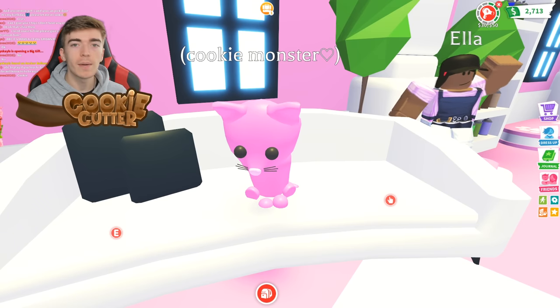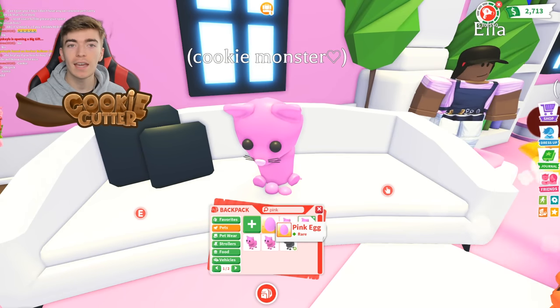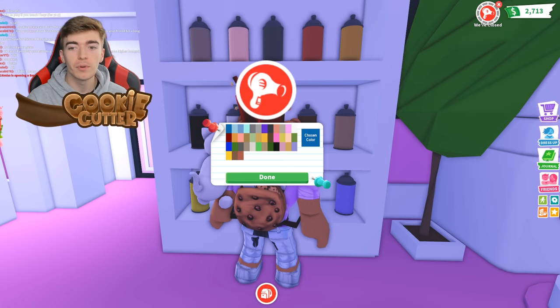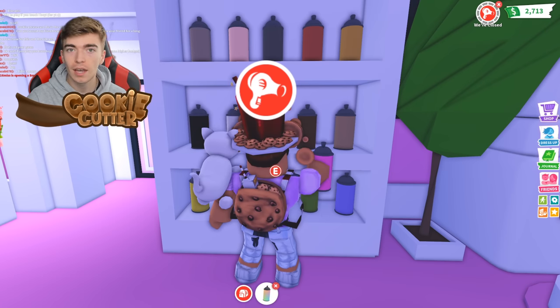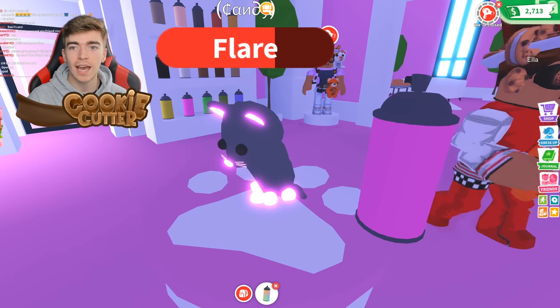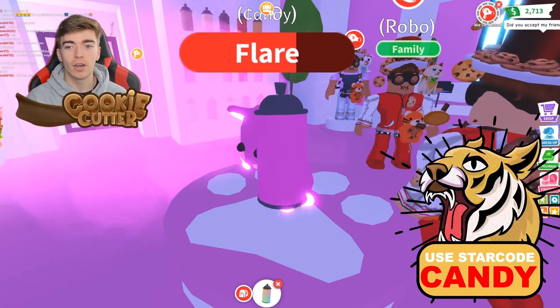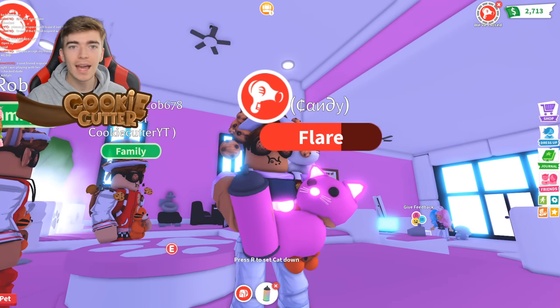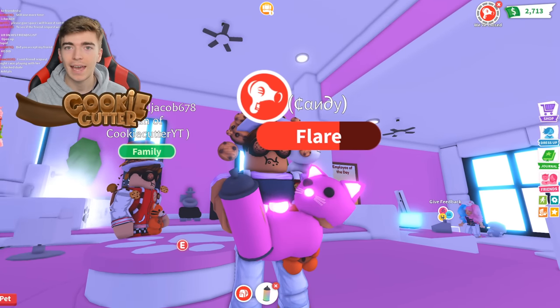Now we're going to create a pink cat — one of the first pets to come into the game, which you got from a pink egg. To do so, it's pretty simple. Just grab the colour pink that you like. Let's test this out on my cat called Candy, which is actually my star code, so be sure to use star code Candy when buying Robux. And just like that, we now have a neon pink cat.